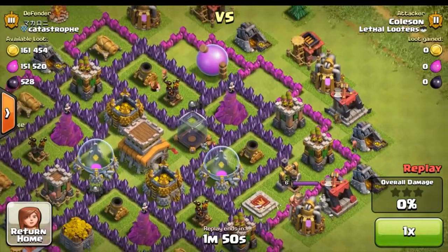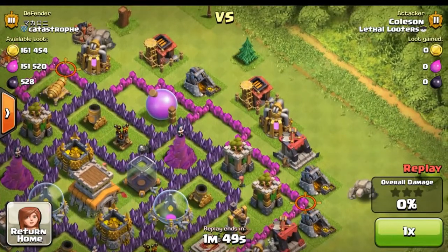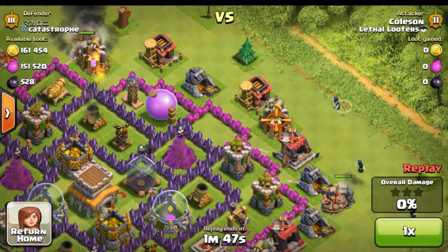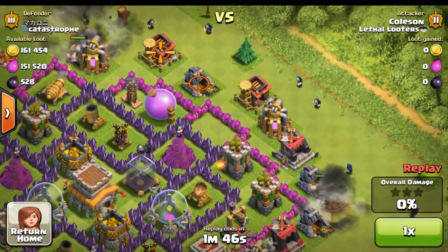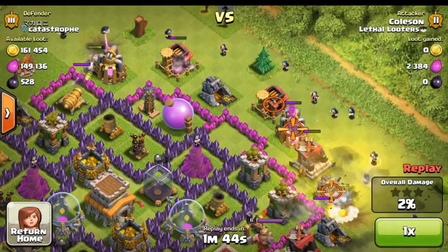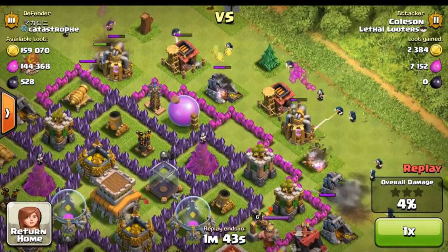The battle has begun. Drop the golems first — these mighty beasts take out giant bombs — directly followed up by wizards from behind, from the east. The wizards make their move, destroying the outside buildings in order to clear a path for the pekkas. The attack is going perfect as the wizards destroy all of the buildings.